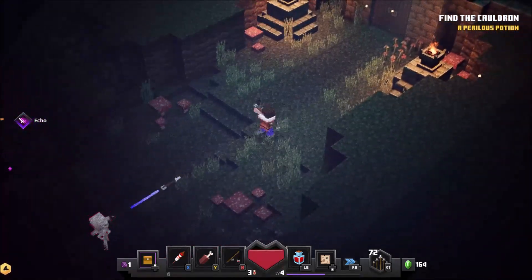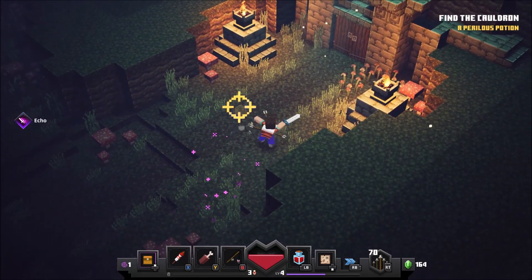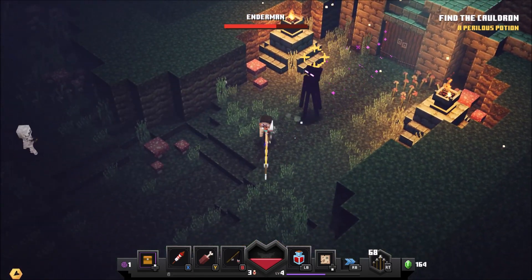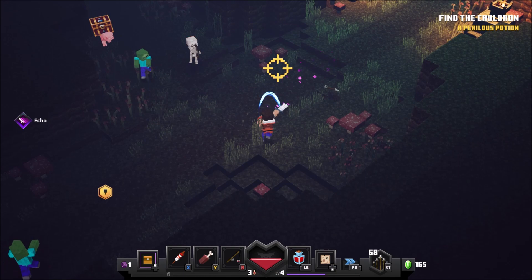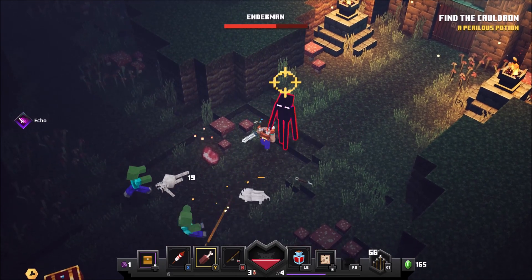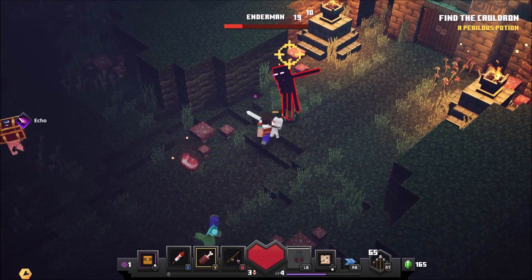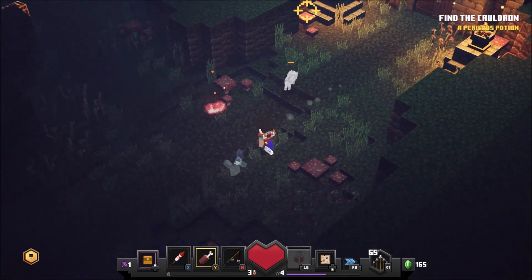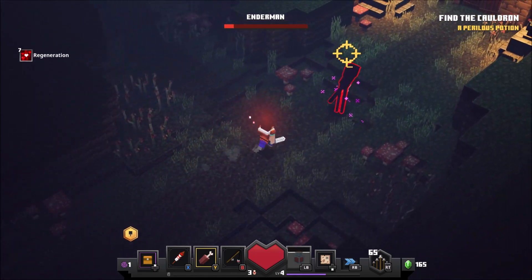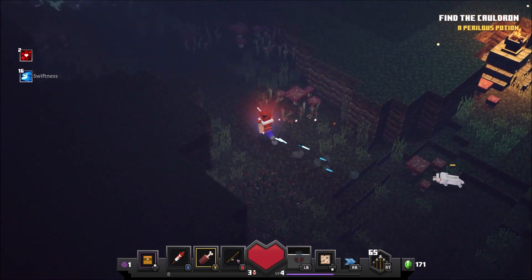An enderman! I don't know why I thought to pull out the bow there, because as we know, endermen normally can't be killed with a bow — but I thought I'd try it anyway. I think we could do with a doggy friend here. That enderman came up right behind us. We must have got a hit on it with the bow, because the dog seemed to target it.